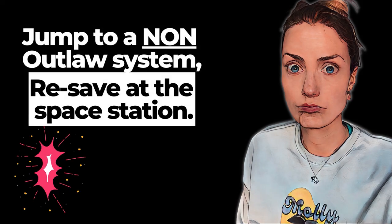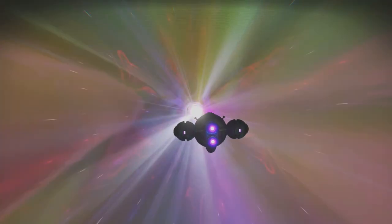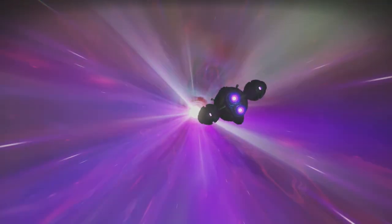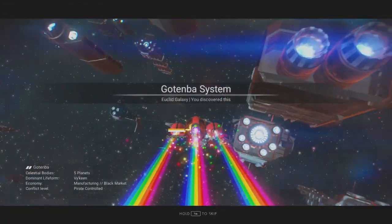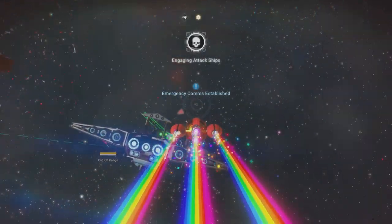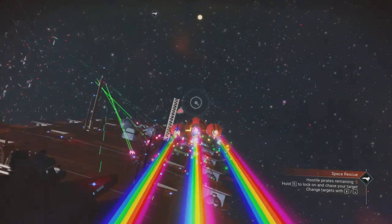Step two in the super duper Molly Berry ultra success S-class freighter hunt is to jump to a non-outlaw system. Because you want to save at each jump, it's best to use a non-outlaw system for your pre-freighter battle jumps, because you want to have as many outlaw systems available later on for your S-class freighter hunt. By sticking to normal systems, you actually increase the odds of finding your perfect ship, which you want to find in an outlaw system.